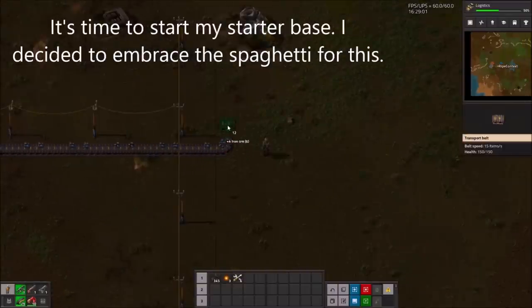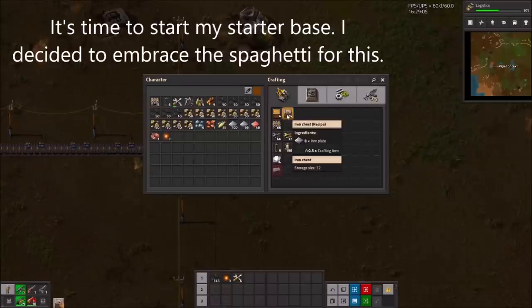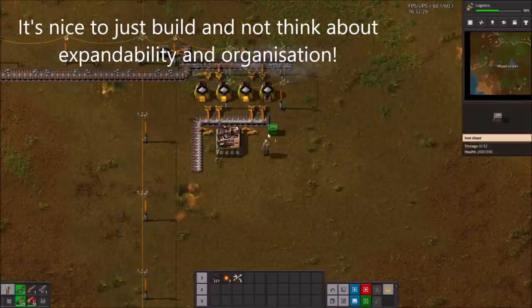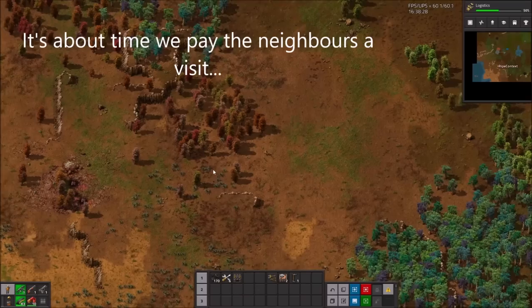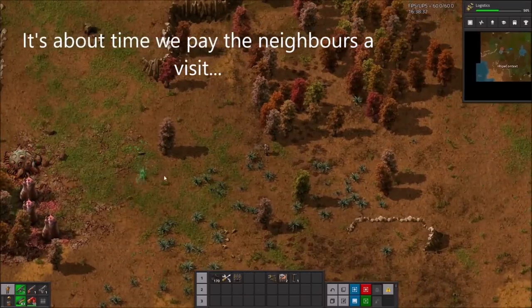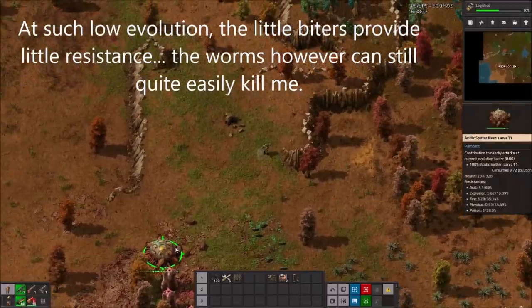It's time to start my starter base. I decided to embrace the spaghetti for this — it's nice to just build and not think about expandability and organisation. I'm automating ammo now; I think I'll need a lot of it. It's about time we paid the neighbours a visit. At such low evolution, the little biters provide little resistance. The worms, however, can still easily kill me.